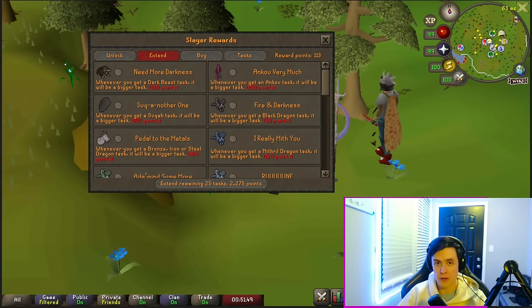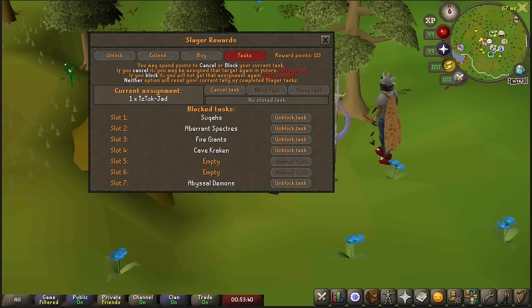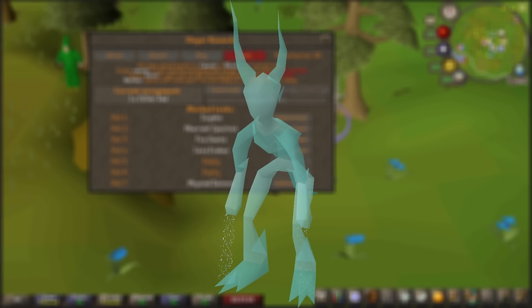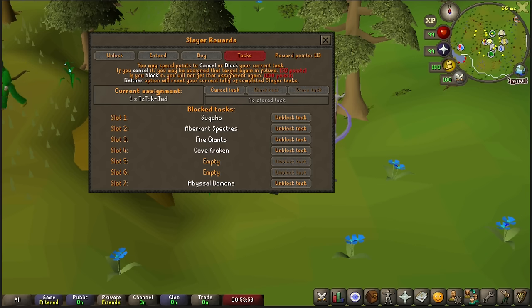Extending tasks is really going to be up to your preference — do you like the task so much that you want to do considerably more of it? For your block list, after you've purchased all the essentials, tasks you want to block are tasks you would skip every time AND that are very common. Water Fiends is one of the worst tasks in the game, but it's also very rare — so it would not be a good task to block. You would just skip it every time you got it.